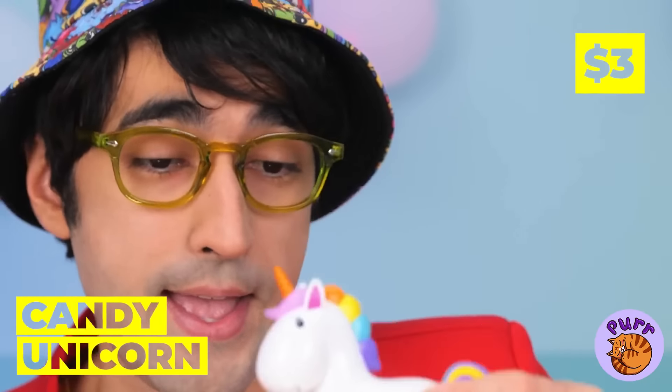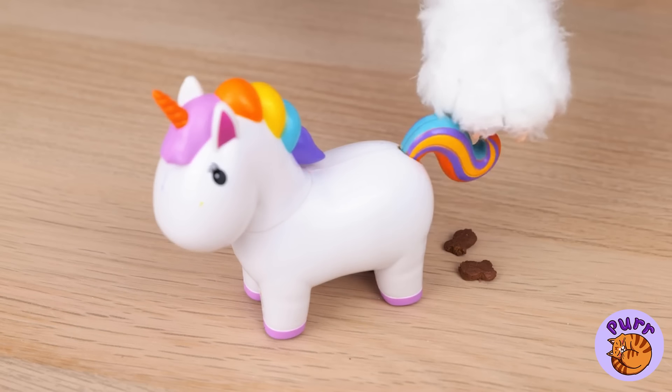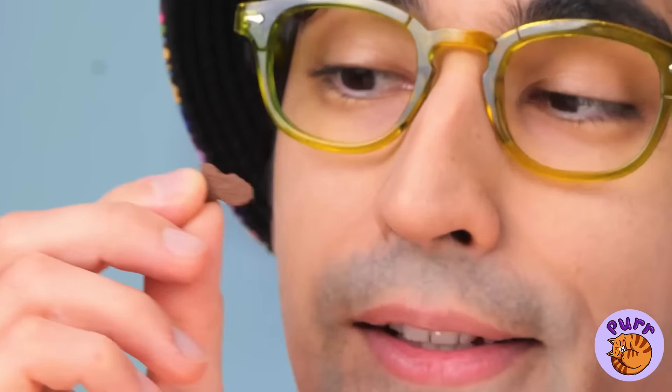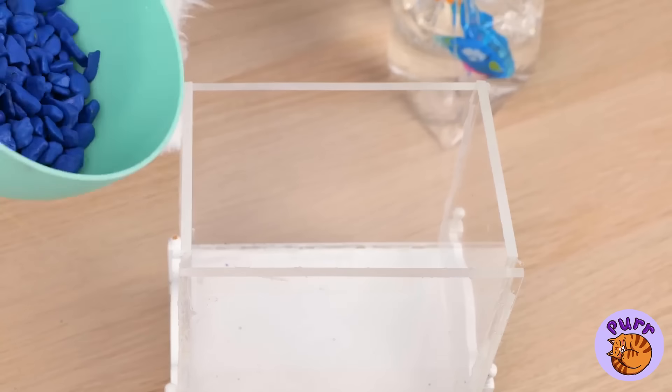Just feed it some melted chocolate and soon you get a few surprises — cute little bite-sized pieces of candy. Ooh, you got a fish! So grab an old Barbie bed and with a few adjustments it's a new tank.